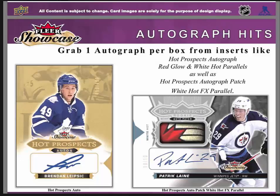Autograph hits — there's one autograph in every box. They come from inserts such as Hot Prospects, Red Glow and White Hot Parallels, Hot Prospects Autograph Patches, and White Hot FX Parallels. Shown here are a Hot Prospects Auto, Hot Prospects Auto Patch, and White Hot FX Parallel on the right.